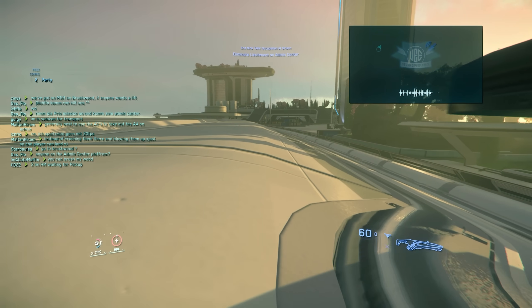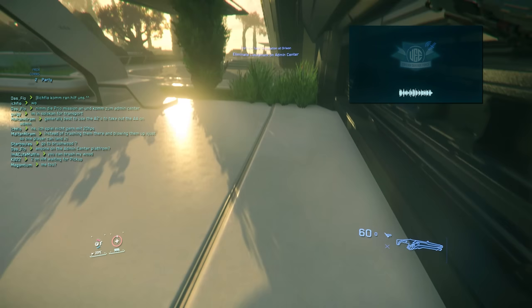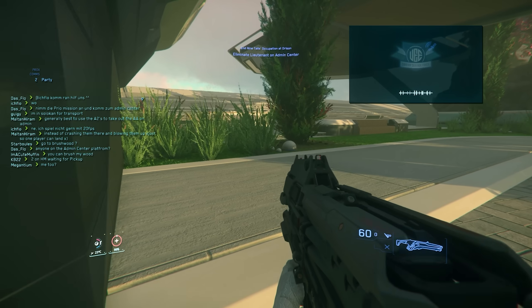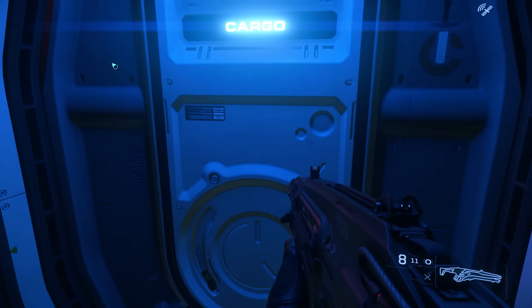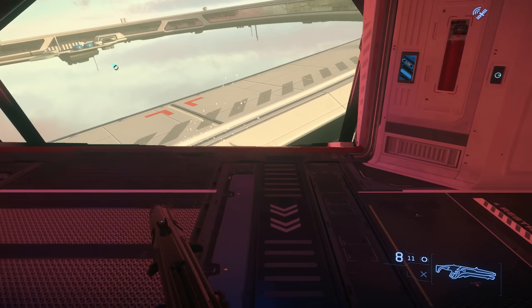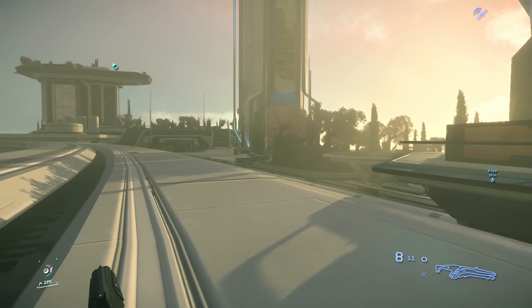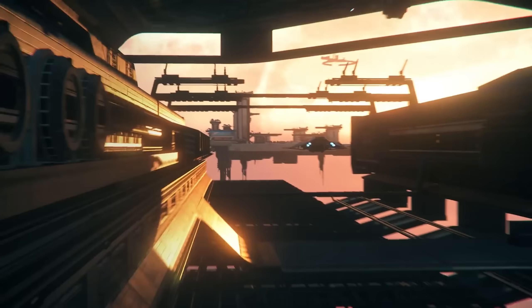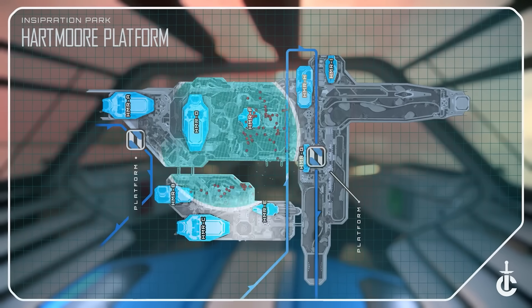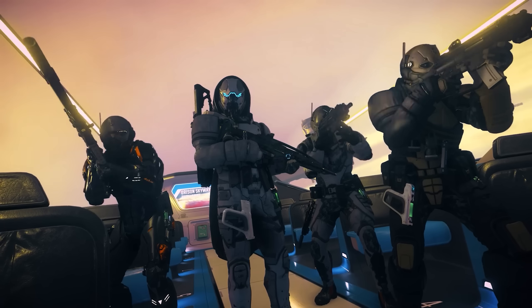They've revealed a few features for 3.20. First, ship trespass: the interiors of players' ships are now considered trespass zones for those without permission to enter. Permission will be granted via the party system until more complex systems for managing crew and passengers are created. Players trespassing aboard a ship can be attacked by the owner and any player in their party without fear of committing a crime. It'll be interesting to see exactly how that works with soft deaths — if you shoot a ship up, is it still a trespass zone if you're defending it?